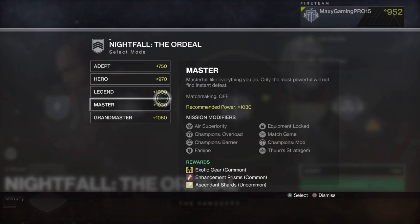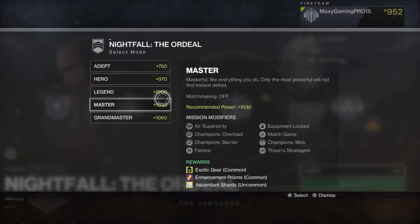Then there's Master — not a big jump in power required, but this gets even harder with many more mission modifiers. The rewards have exotic gear listed as common, meaning you'll probably get an exotic armor piece or weapon every single match without fail. Enhancement prisms are common here too, and ascendant shards are uncommon — I'm not entirely sure what they do but I'm pretty sure they're very good.